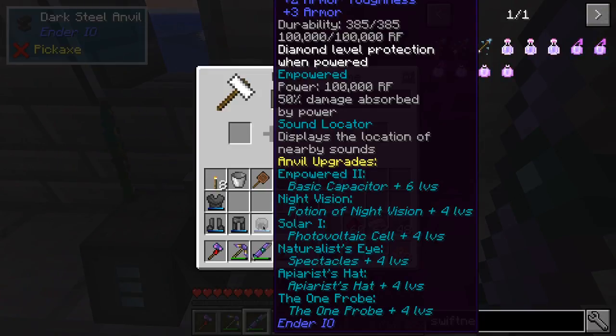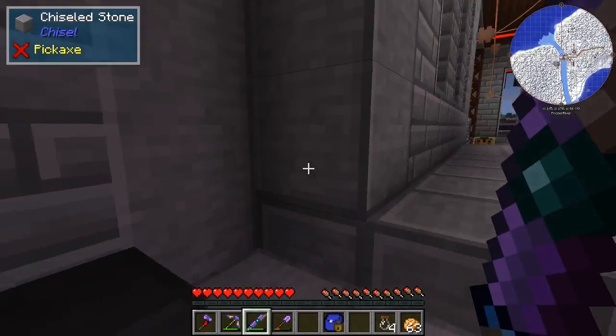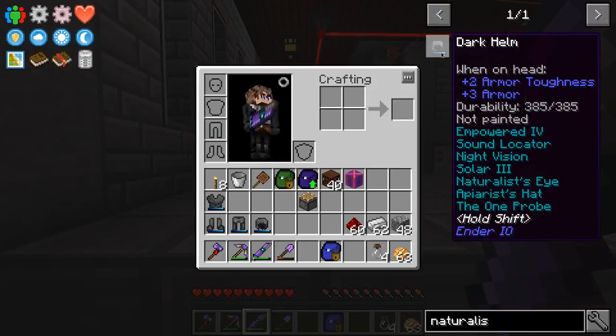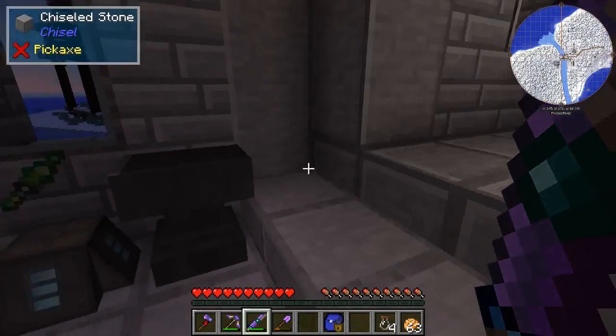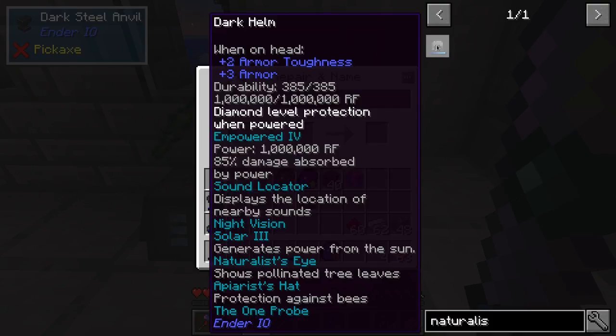Right now I want the night vision — we're going to need to be able to make potions for that, which means nether wart. The naturalist's eye shows pollinated tree leaves — that's a forestry thing, so that'll be really good if we decide to get into tree breeding, which we might eventually do. But for now, the naturalist's eye, the apiarist's hat, and the one probe — we're definitely not going to do those.